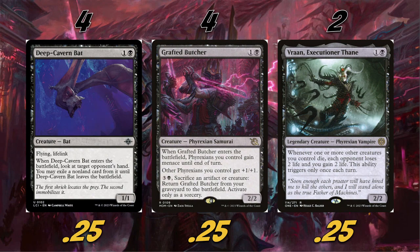For our strong two-drops: we're playing four Deep Cavern Bat, and yes it is not a Phyrexian, but it's just that good. Deep Cavern Bat is everywhere in standard — the card is absolutely incredible. If you're playing a black deck, most of the time you're going to want to play some number of Deep Cavern Bat. We're also playing four Grafted Butcher — a 2/2 for two. When it enters the battlefield, Phyrexians you control gain menace until end of turn, other Phyrexians you control get +1/+1.